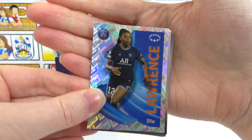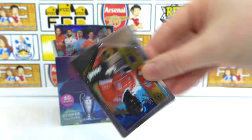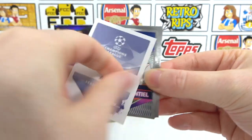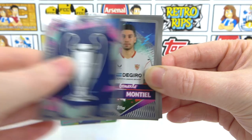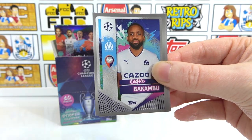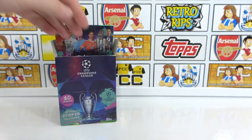So we have another Women's sticker here with Laurence, and then we have Marnay as a nice shiny sticker. We then have Dion, Fabinho — oh, the trophies — that must be a first pager! Always like to see a shine on the first pager. Then we have Montanil, and a Martinez, and a Welsh, and a Bakamu, and a Sudocrof.